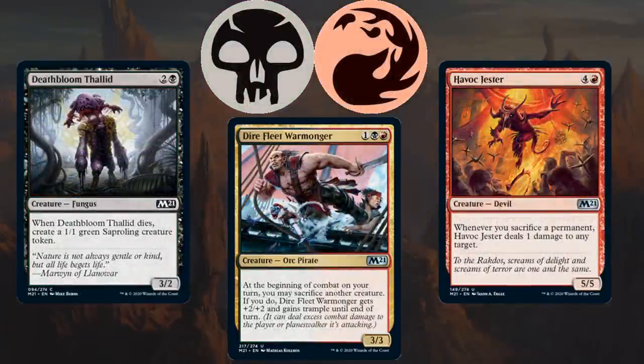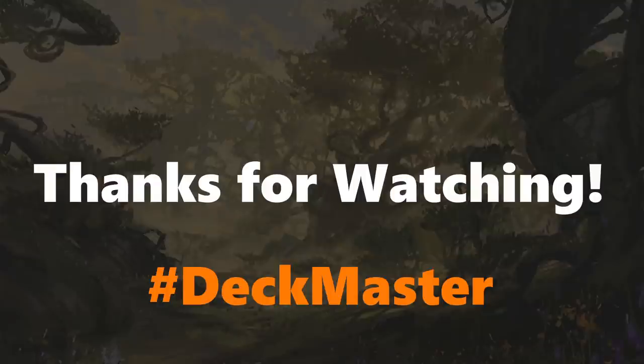Moving on to the final archetype, Black-Red is a grindy deck with sacrifice synergies. The gold uncommon is Dire Fleet Warmonger — a 3-mana 3/3 that lets you sacrifice another creature at the beginning of combat to give it +2/+2. Black and Red have access to some of the best removal spells in the set. Deathbloom Thallid is one of the better sacrifice targets since it creates another creature when it dies. Havoc Jester deals 1 damage to any target whenever you sacrifice a permanent, letting you ping things down or finish off your opponent.